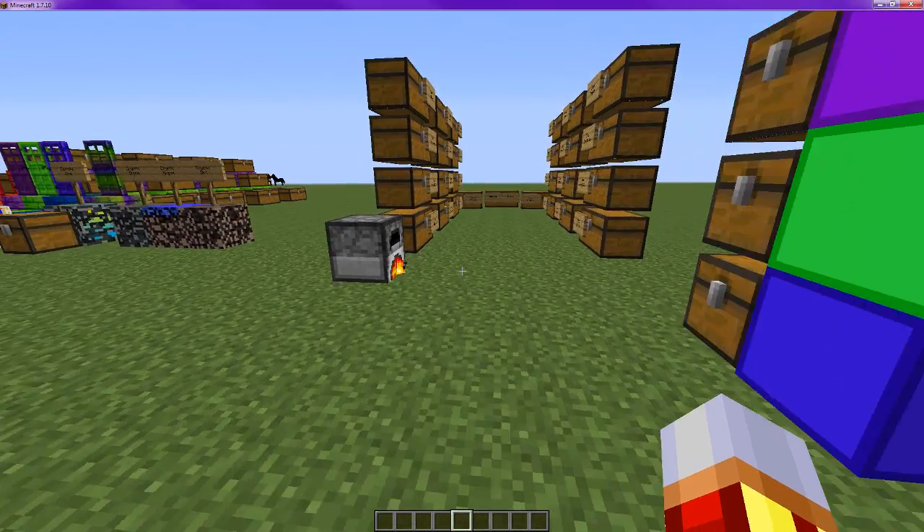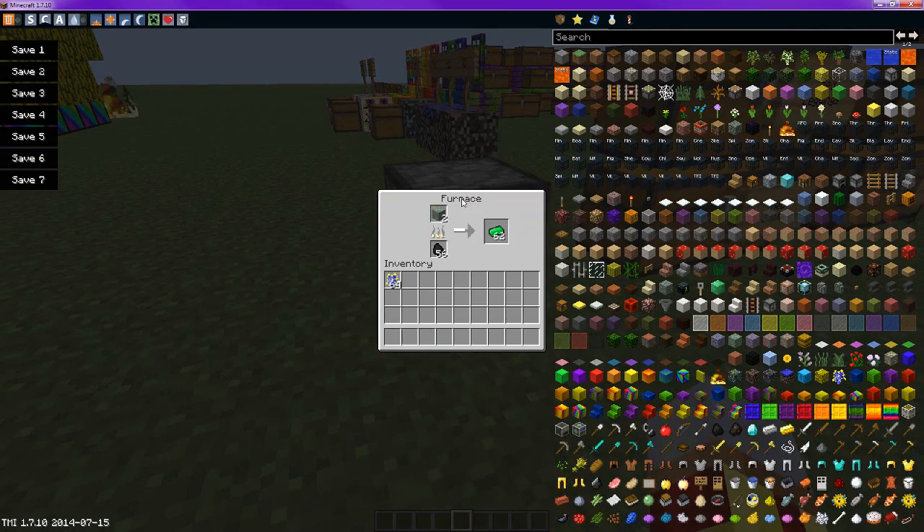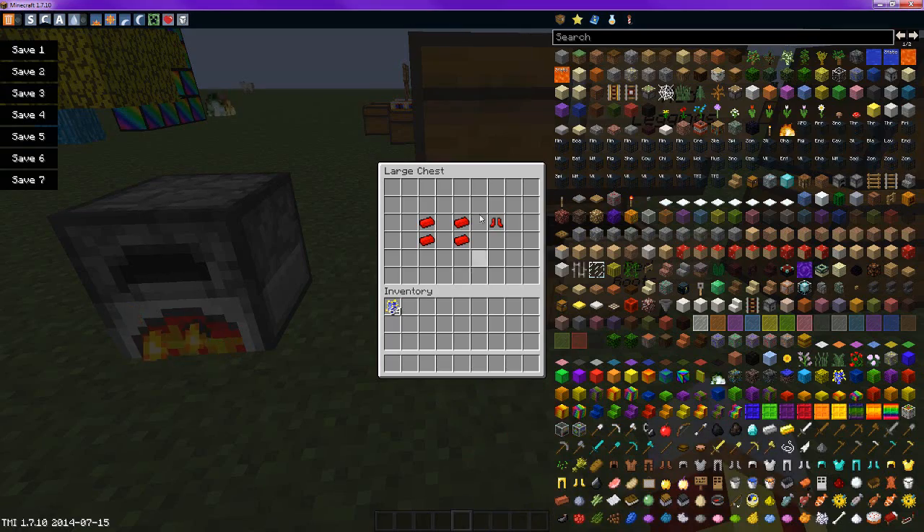Now onto the armor. You smelt the ore — each ore — just like you normally would, just like normal iron and all that. It's just the same.